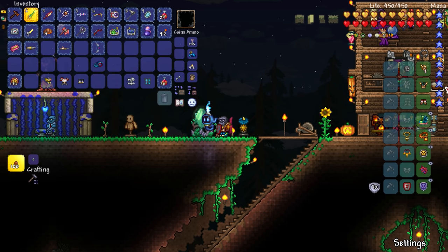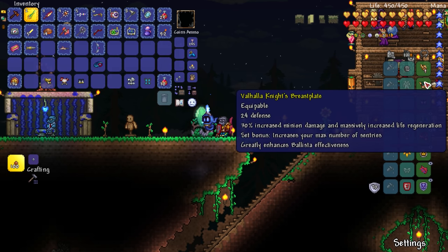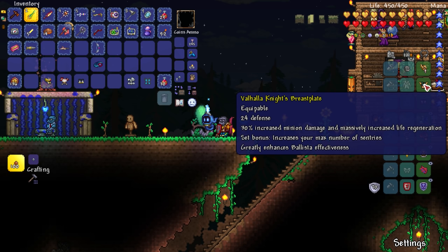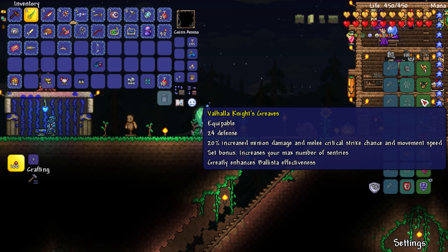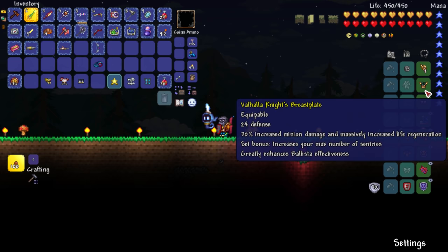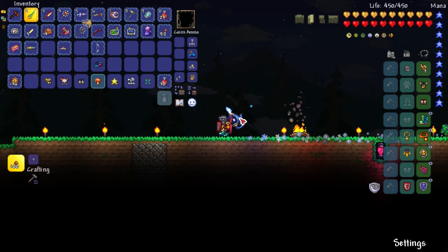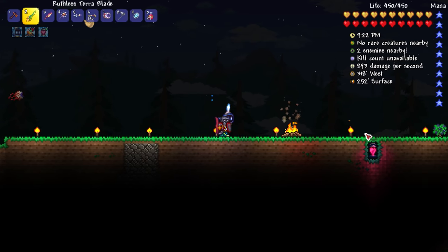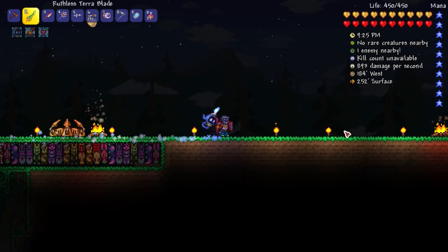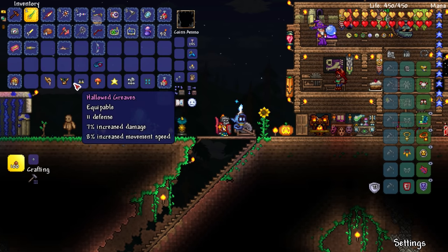In return we have max number of sentries increased by 2, and increases minion and melee damage by 10. Our melee damage goes up by 10, so that's good. 30% increased minion damage and massively increased life regeneration — ooh, that's good. 20% increased minion damage and melee critical strike and movement speed goes up by 20% as well. Whoa, are we noticeably faster right now? I'm not really noticing it. I wish we had something that said 'you're moving at this many tiles per second' so I could actually measure it.